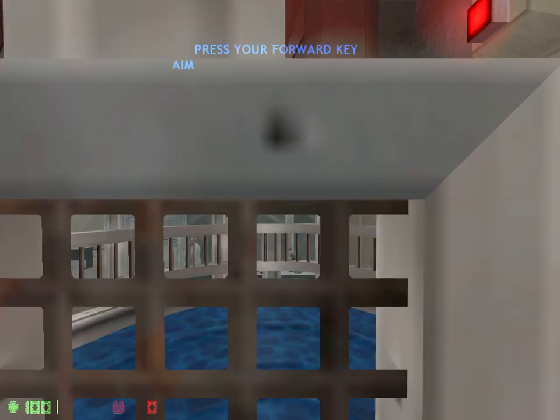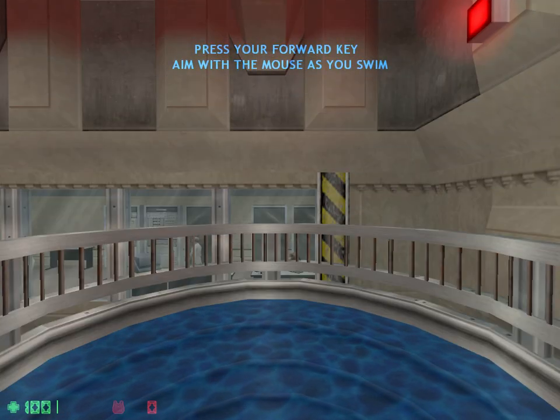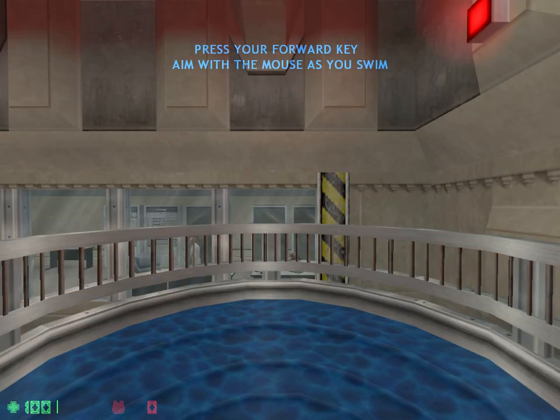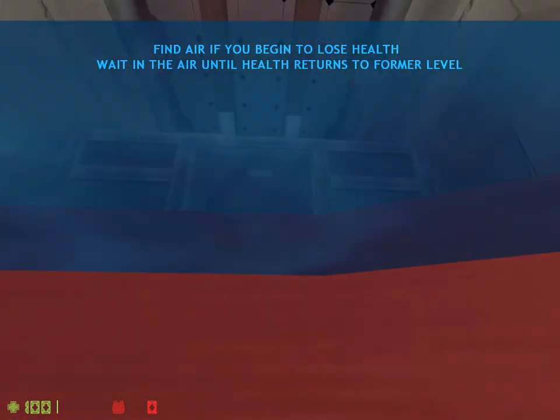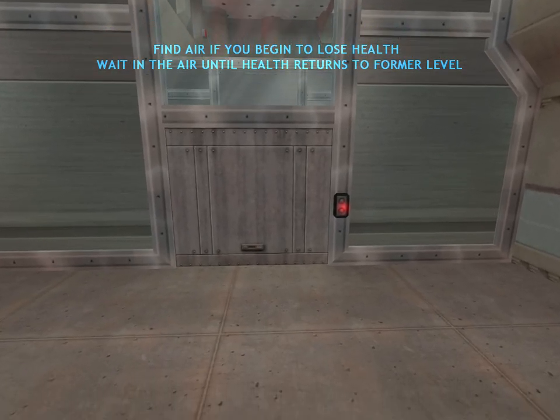Jump into this tank of water and swim through the pipe below. To swim, simply look in the direction you want to swim and press forward. Watch your air supply closely while swimming. If you need to surface for air, an oxygen icon will light up on your display.